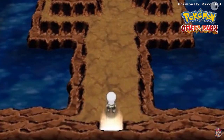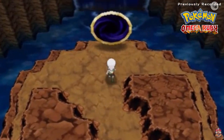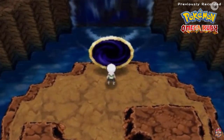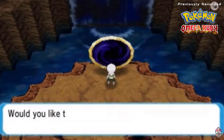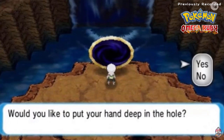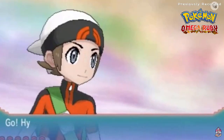All right, here we go — the area is filled with a blazing pressure. There is a glowing hole right there, so let's press it. A mysterious ring is floating in the air — something is visible deep in the hole. We press the button and would you look at that — Reshiram has appeared!